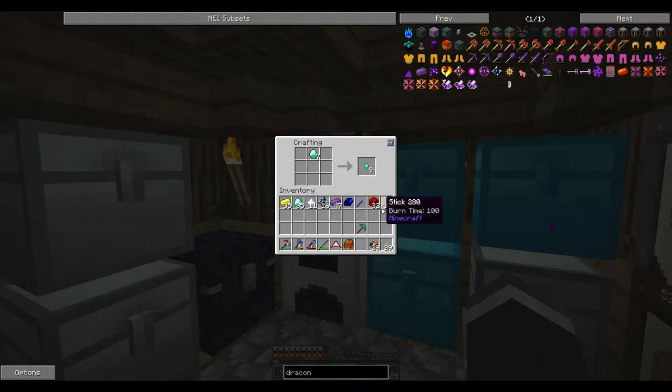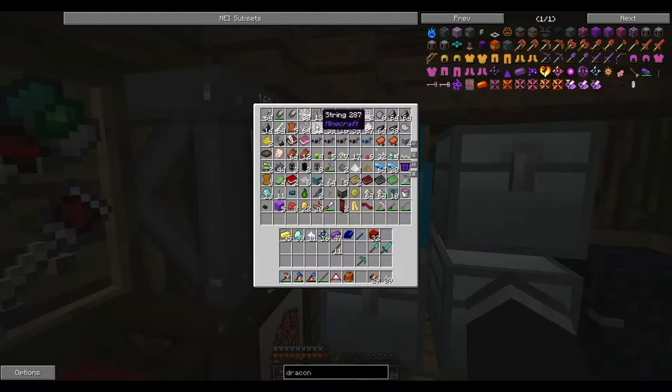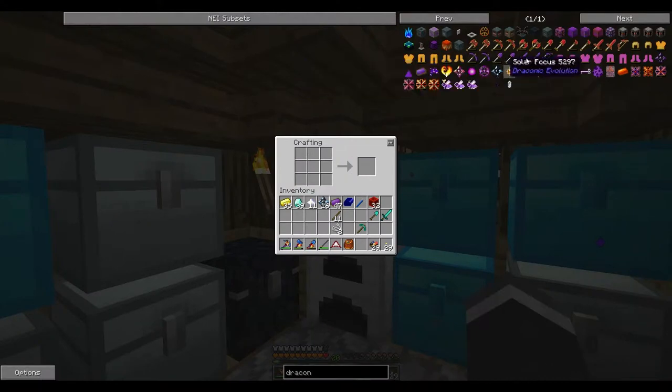We need a diamond shovel. I take it we need a diamond sword — yes, wow, what a guess. And the bow — I think we just need a normal bow, so some three string, which we have in here. And then we'll go ahead and make up this bow. Done, perfect.